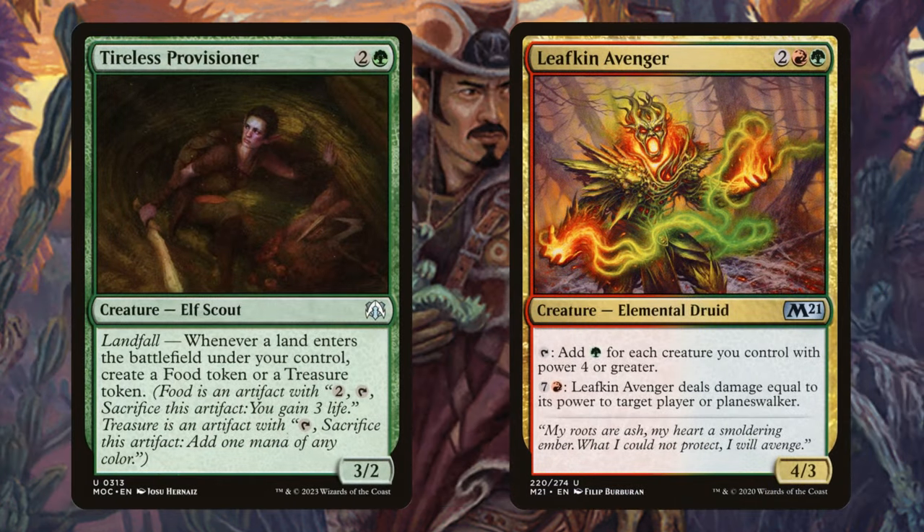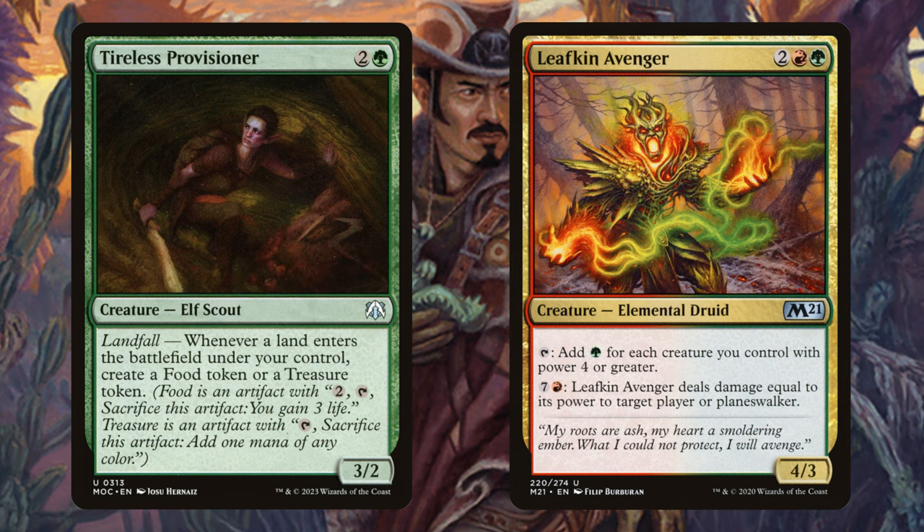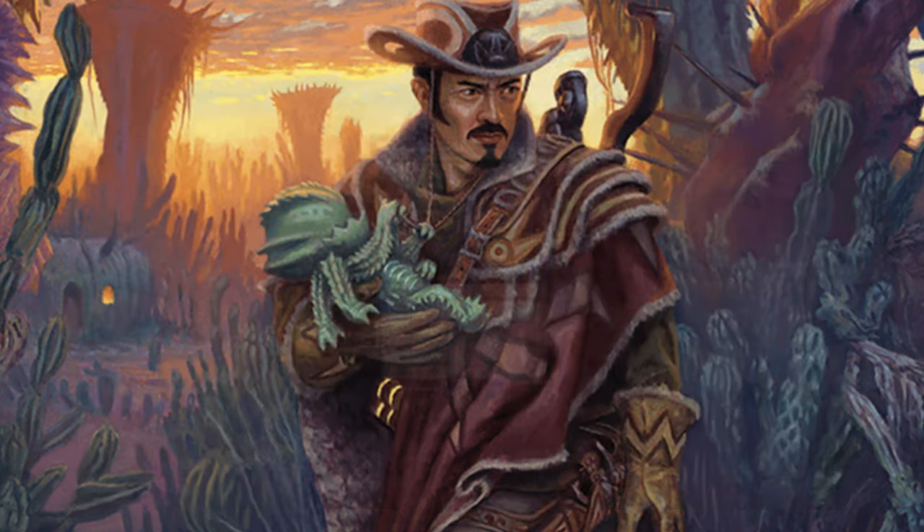Moving on to the mid-game, we want to generate explosive value and start getting some solid card advantage. Tireless Provisioner and Leafkin Avenger are amazing ways to do that. Tireless Provisioner is going to trigger a ton, and Leafkin Avenger is just going to tap for a ton of mana equal to the creatures we have with power 4 or greater — and our commander can make a ton of those. Rampaging Ballast helps us get our creatures to the 4-power mark, which synergizes better with the deck.